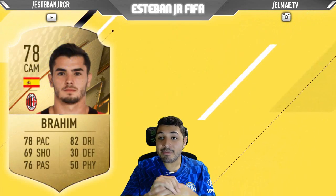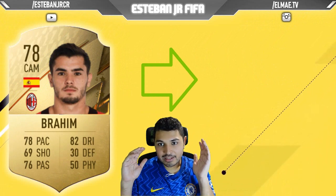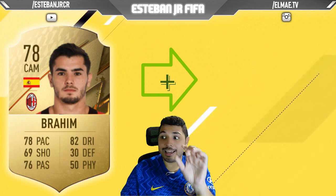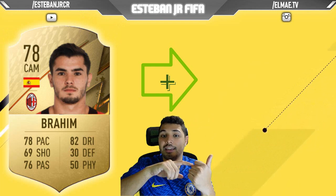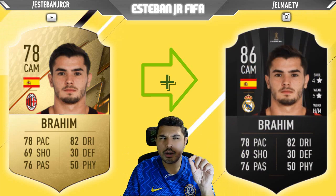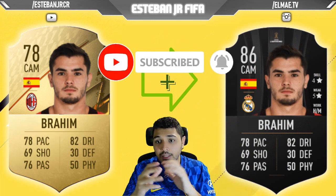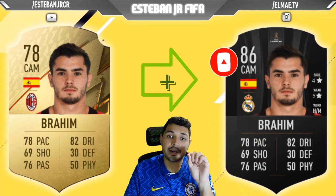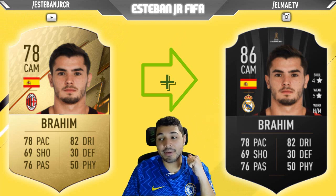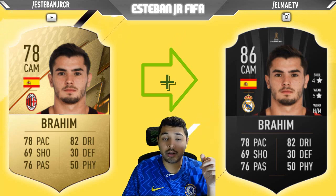Next we have Brahim Diaz. I had the opportunity to watch AC Milan vs Roma a few days ago — AC Milan won. Brahim Diaz didn't play that much, but he's really good. He was good at Manchester City, and then he went to Real Madrid — Real Madrid paid a small amount because his contract was ending. This is his second season at AC Milan and he's doing amazing. Look at his weak foot, look at his skills — he's amazing. The only downside is his physicality; he's a really weak player, but maybe you can work on that.